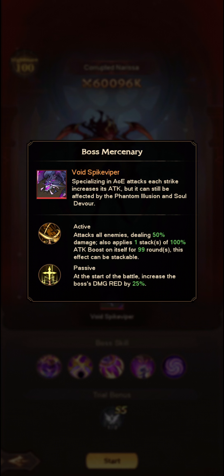Specializing in AoE attacks, each strike increases its attack but it can still be affected by the Phantom Illusion and Soul Devour effect. It attacks all enemies dealing 50% damage, also applies one stack of 100% attack boost on itself for 99 rounds. This effect is stackable. At the start of battle, it increases the boss's damage reduction by 25%.